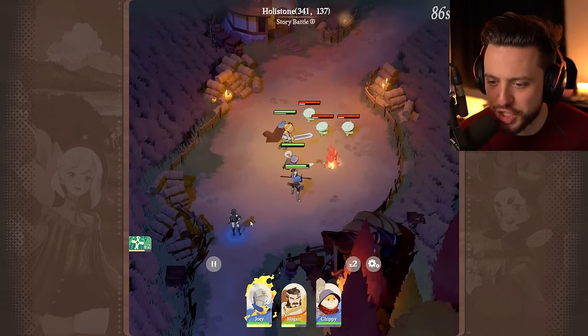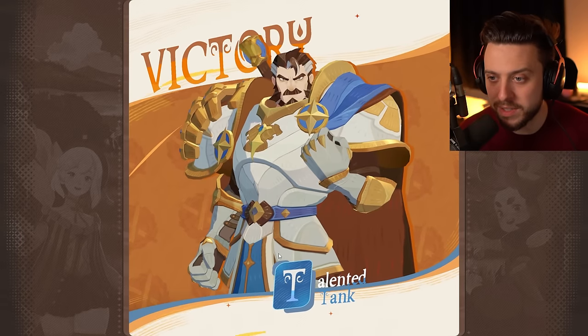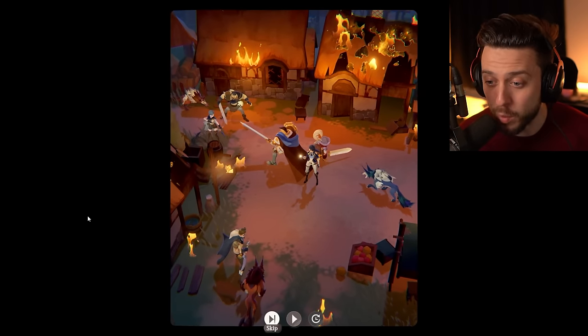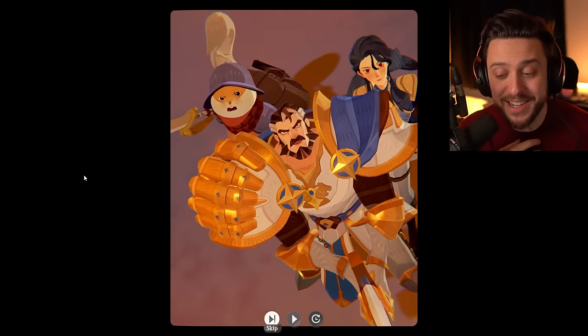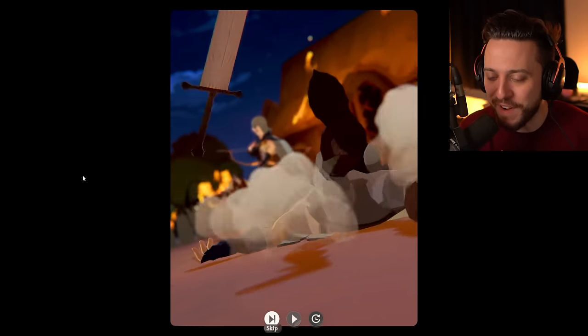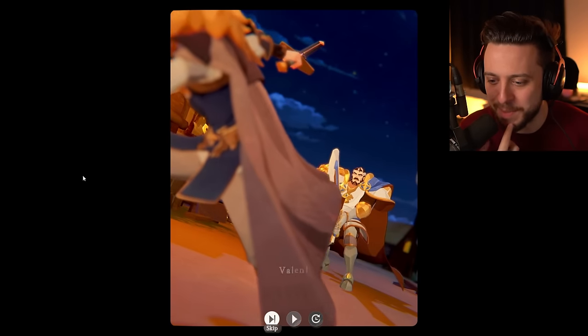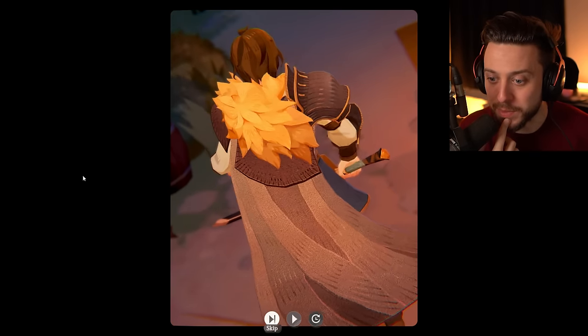Currently we have Joey, Hogan, and Chippy — which is a little hamster wearing armor. And there we go, that's another battle done. After each battle it looks like you gain some XP and currency called AFK Rewards, which is quite nice. Another cutscene. The animation's really pretty — I find this animation style really cute, even though what's happening isn't. It's also really well made.